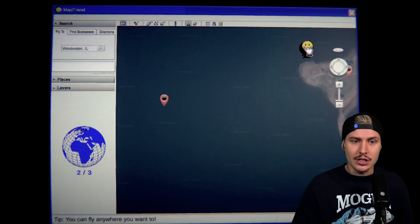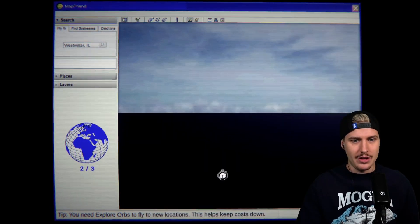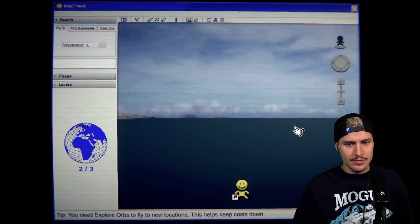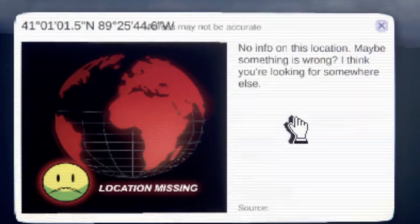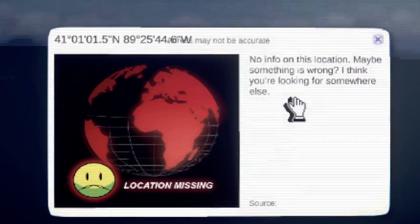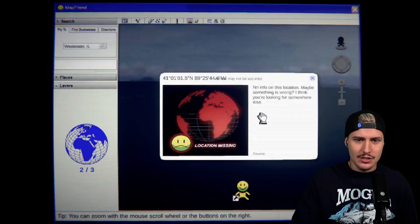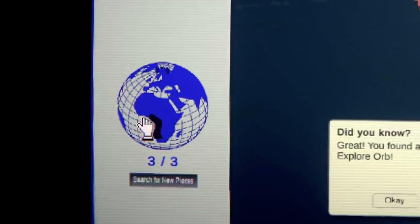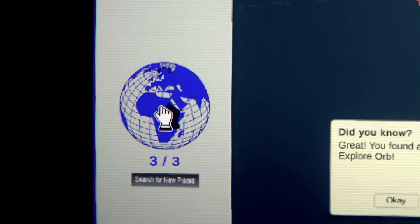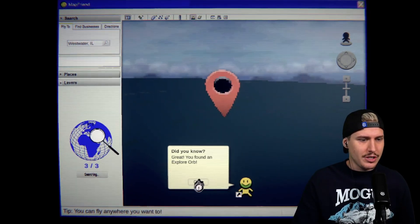Wait, can I go there? Look at that - I gotta throw myself into the water. Now I'm getting the hang of this game. If this game doesn't tell me this is a very popular fishing spot, I don't know. The water is too... what the fuck? 'No info on this location. Maybe something's wrong. I think you're looking for somewhere else. Location missing.' Now the game is getting spooky. 'Search for new places.'